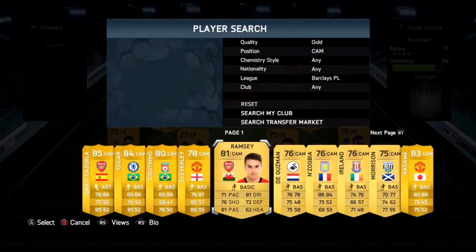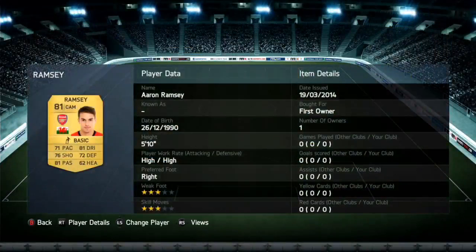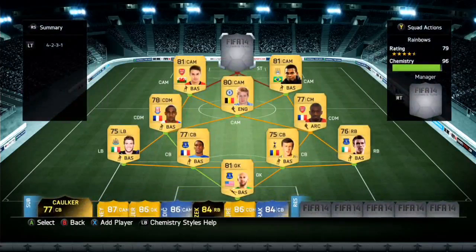The CAM is Aaron Ramsey. He's originally listed as a CDM but he is a CAM through and through. He's got 71 pace, 81 dribbling, 76 shooting, 81 passing, and 72 defending, coupled with 64 heading. He has a Team of the Season card which looks amazing — I haven't tried it yet but I really want to. All those stats combined will make a perfect CAM to lay balls off to the striker and hit long shots.